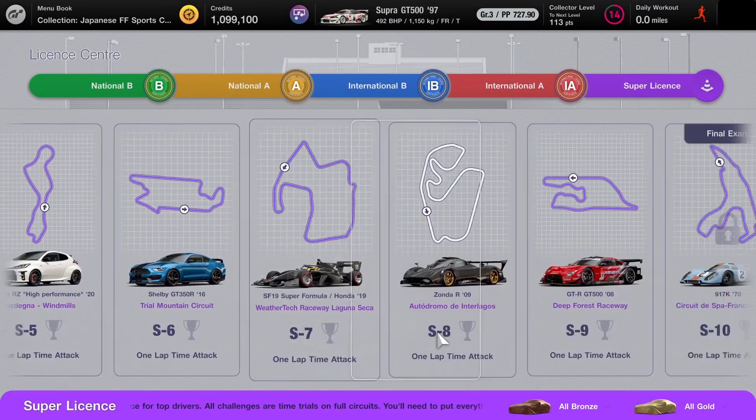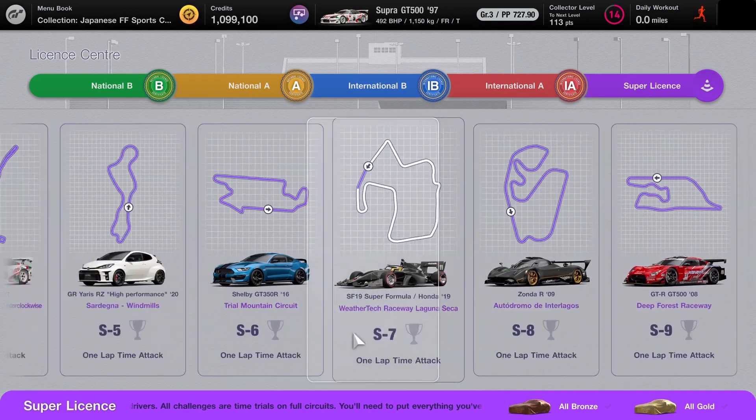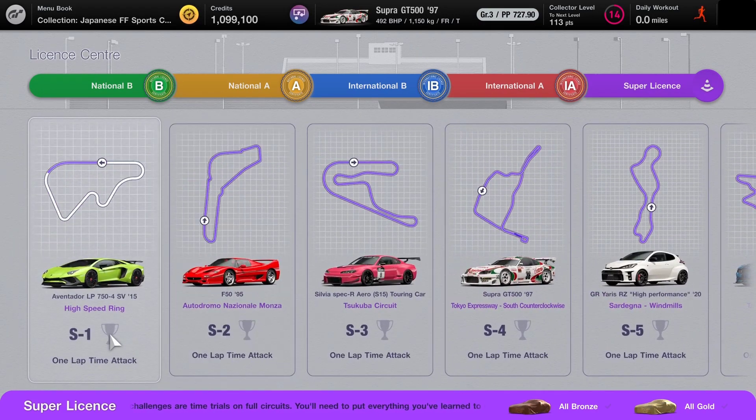The super license is all complete tracks and some of these are in really quick cars, and some of them really worry me. I've taken half an hour to do the national, each of those two, and an hour to do each of the internationals, which means I should be able to do all of these supers in a couple of hours — but I just know it's going to take a lot longer.